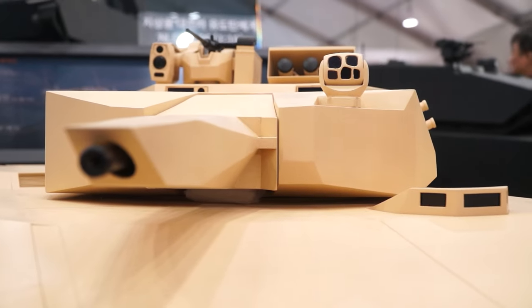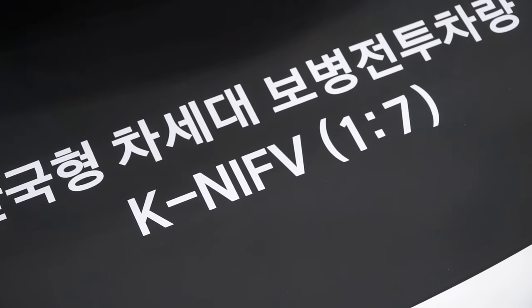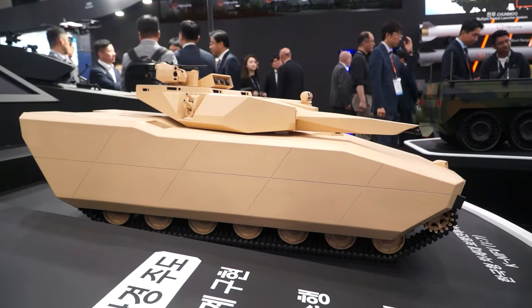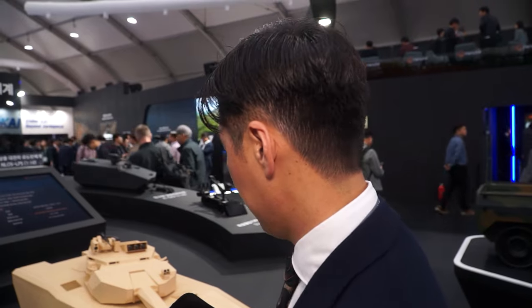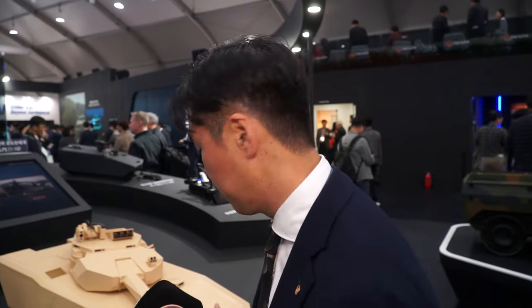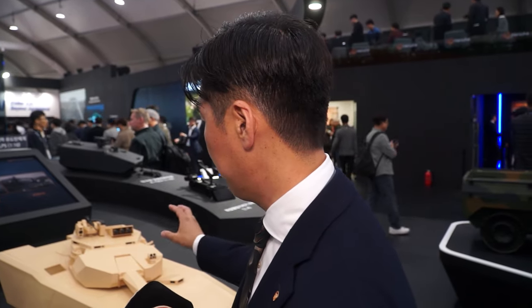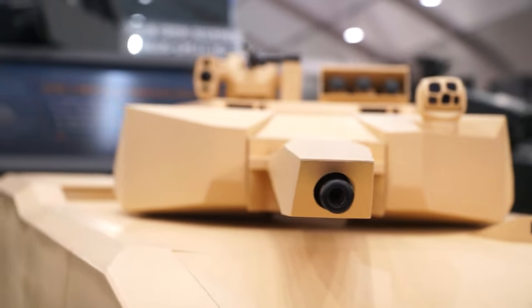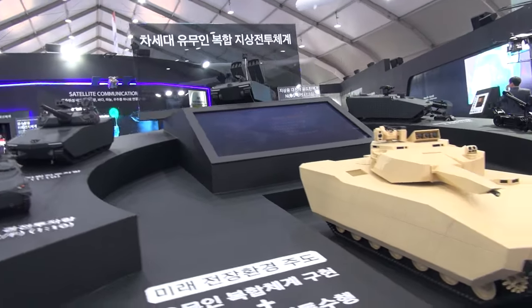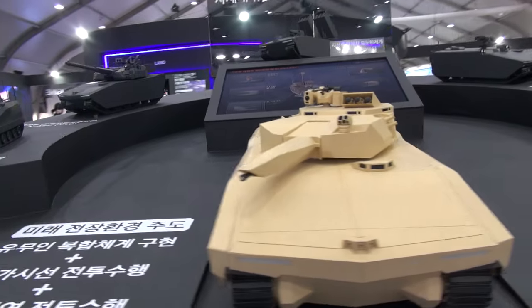This vehicle will be developed with a protection level of Level 6 on frontal armor, and mine protection is Level 4, both A and B. The power pack system is diesel-electric hybrid. The key difference from the K21 is rubber track and a 40mm CTA cannon unmanned turret — K50 ICWS. Weight is over 42 tons, up to maybe 45.